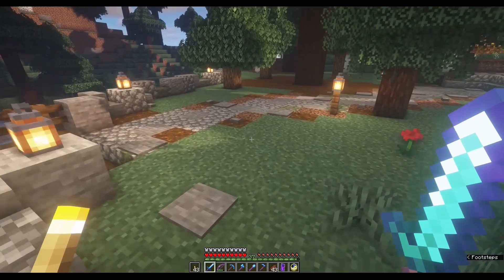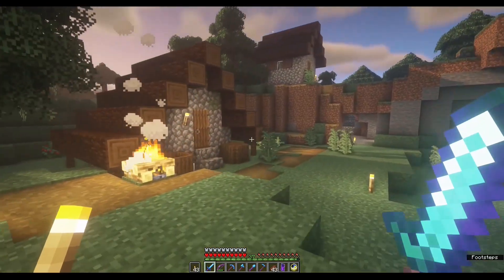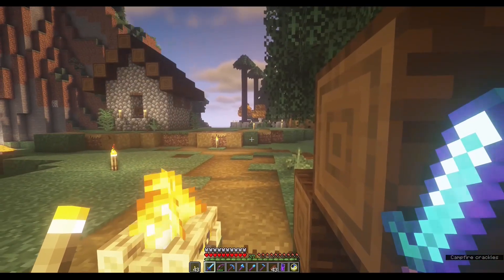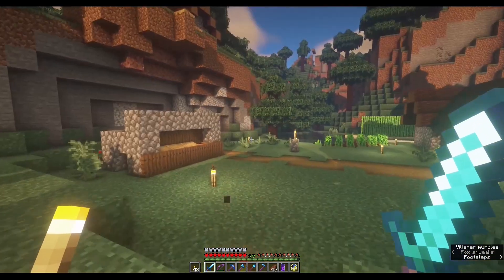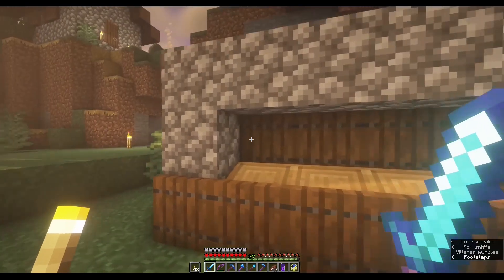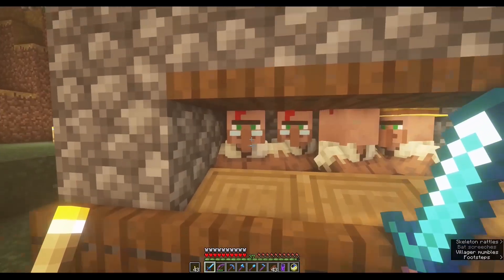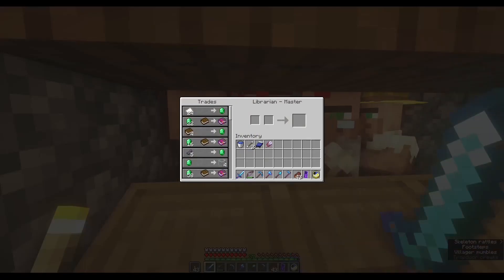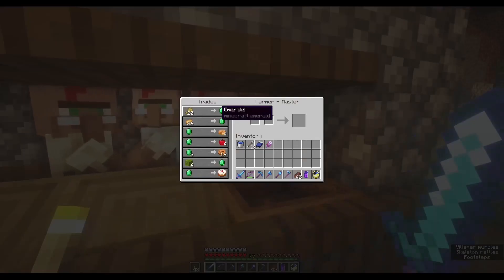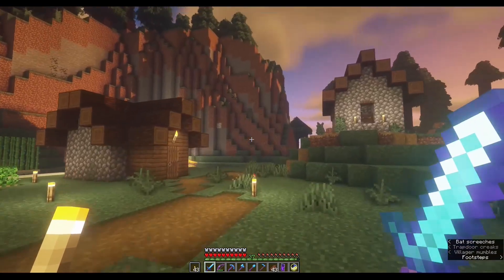Previously I had to cross this river, swim, and get to the village — that was a pain. I made this bridge; it still needs a lot of details and work, but now crossing the river is quite easy. This village needs a lot of work and I'm planning to transform it. We also have another trapped fox — I'm thinking of taking it to the brewing station and breeding the foxes. Here is my mini villager trading setup: one with Unbreaking 3, one with Mending, one with Fortune 3, and our OG farmer.